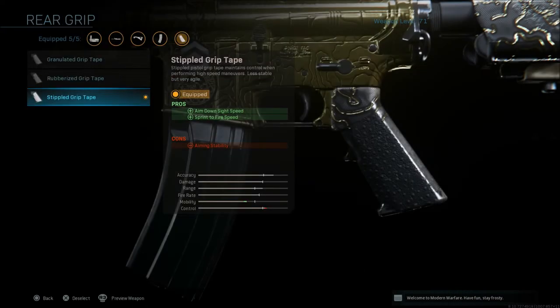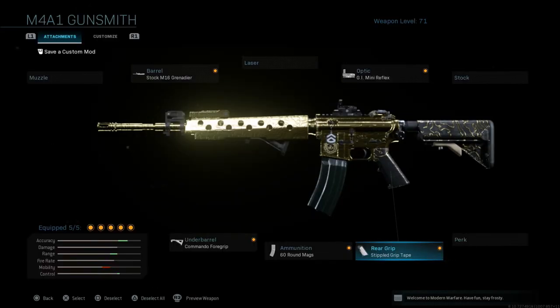The last attachment on the M4 is Stippled Grip Tape for aim down sight speed and sprint-to-fire speed, with aiming stability as the con. Accuracy, range, and control are all well up there, and mobility is only down a little bit. This is slightly easier to move around with than the Kilo class, but it's still a weapon I think you want to use patrolling certain flags rather than rushing around the map.